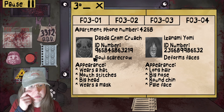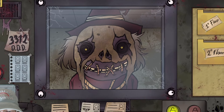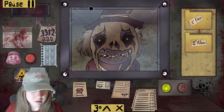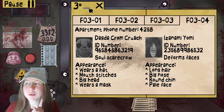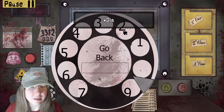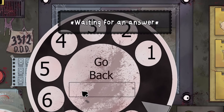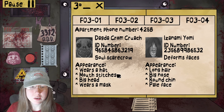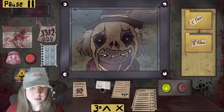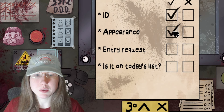Definitely want to make sure to look at her appearance carefully, because you need to make sure it's right. A big head — her head is decently big. Wears a mask — yes. Looking at her eyes and stuff, I really don't see anything wrong. Honestly, that looks good. I'm going to call the household to see if she's at home — 4258. That's kind of confirmation she might be legit. ID number: 9658458 — matches. Honestly, I'm going to say she's probably good to go.